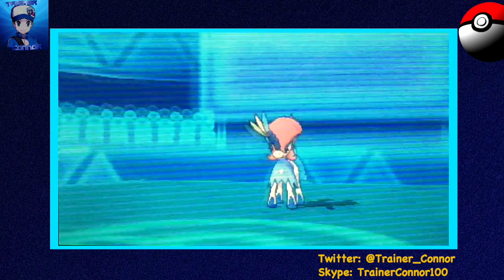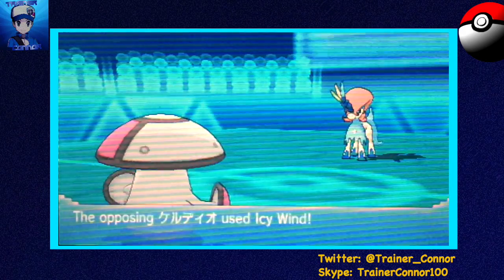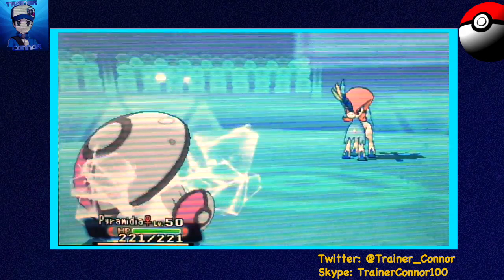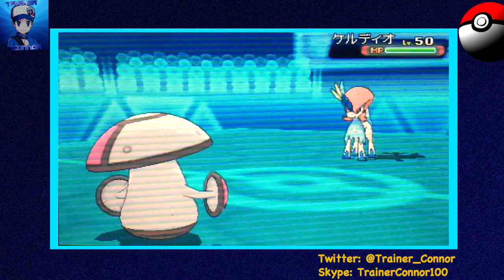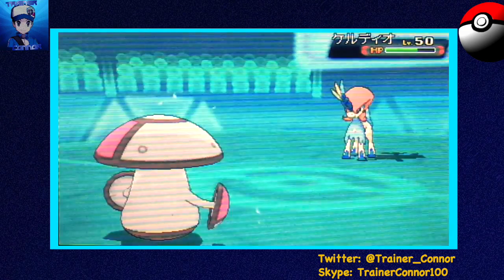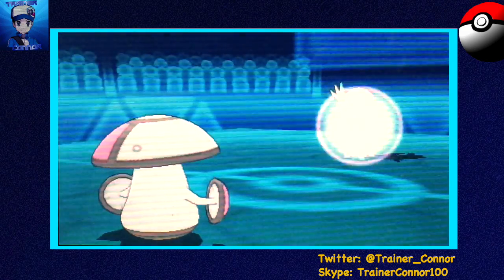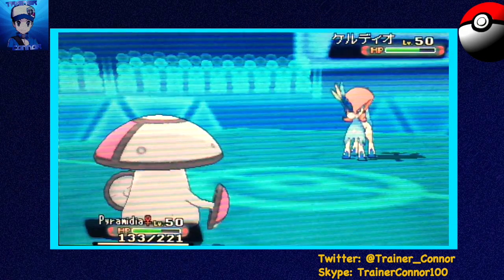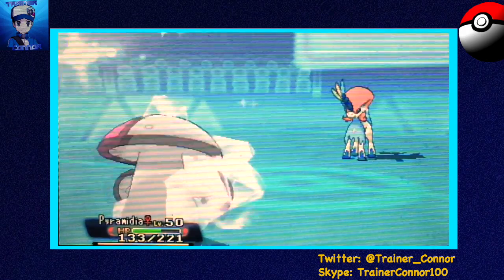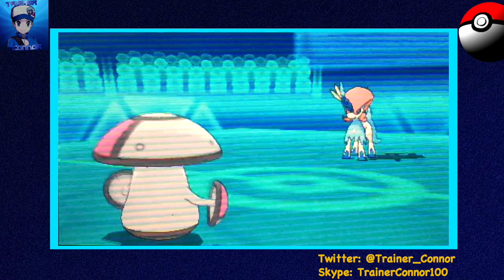He goes to Keldeo, which I thought was kind of odd because I didn't know if he knew I was Scarfed, but this is pretty much Checkmate. Amoonguss walls this Keldeo — even if he has Icy Wind I'm just going to go for Giga Drain and restore more health, and unless he gets a Critical Hit there's no way he can KO me. I'm pretty happy about that. Keldeo is one of my favorite Fighting types and it's a Water type too, so can't go wrong.